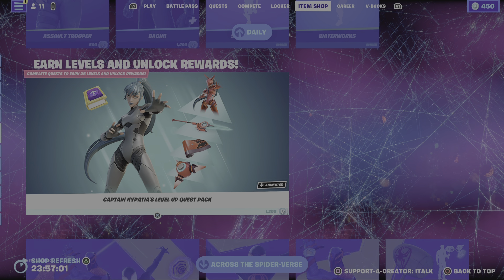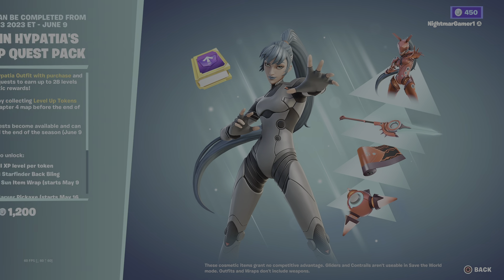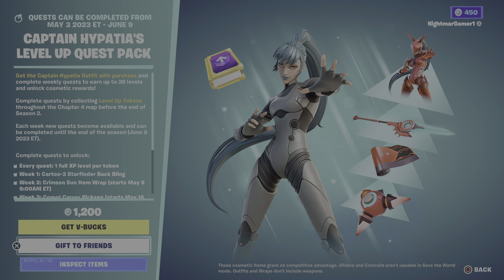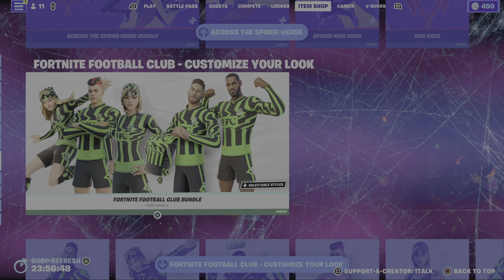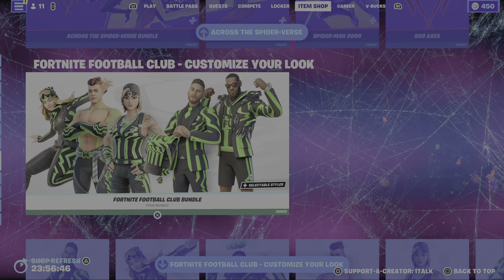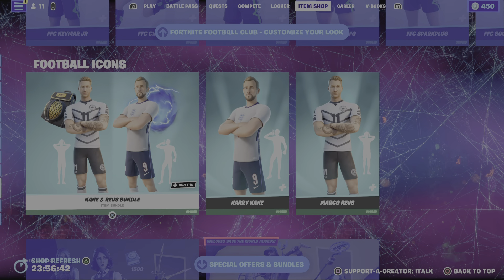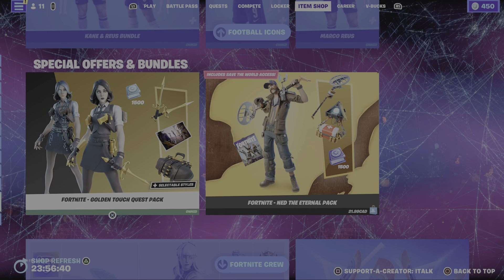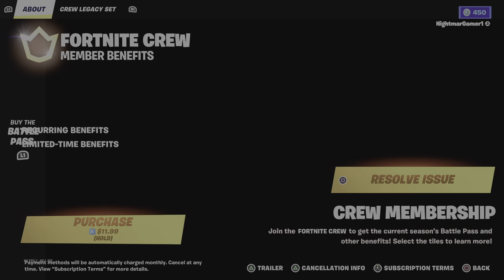The Level of Quest is still here, but it will be leaving on June 9th, so if you want it get it now — all the challenges are out for this by the way. Spider-Man: Across the Spider-Verse is still here, and Fortnite Football Club — customize your look — is still here, with everything available separately, special offers and bundles.